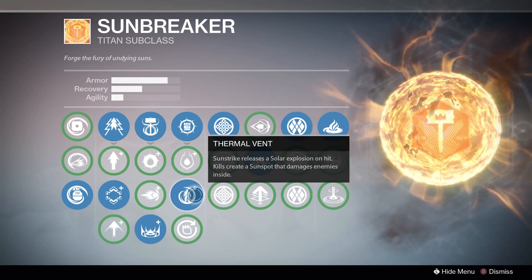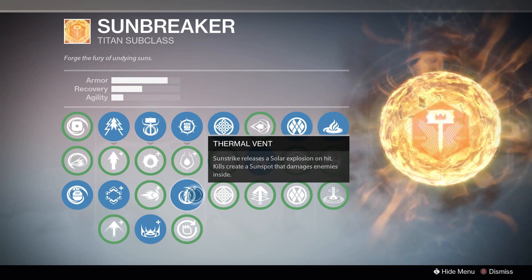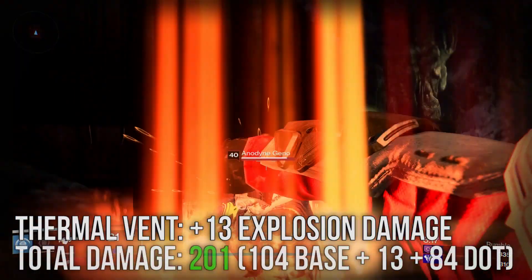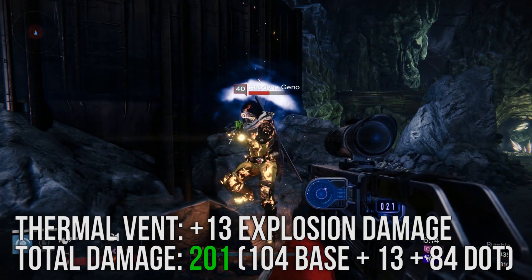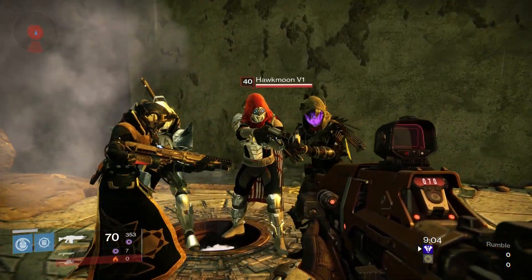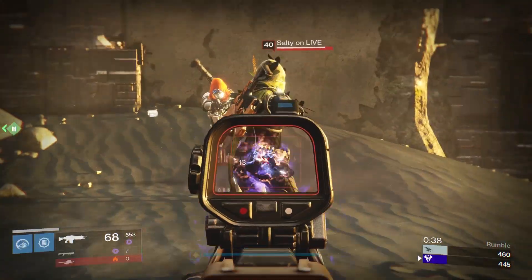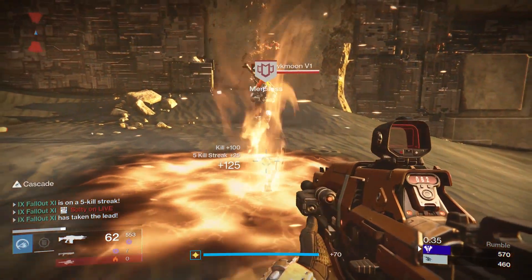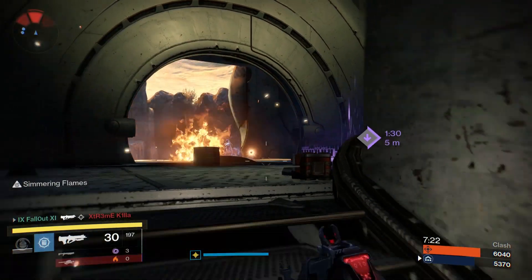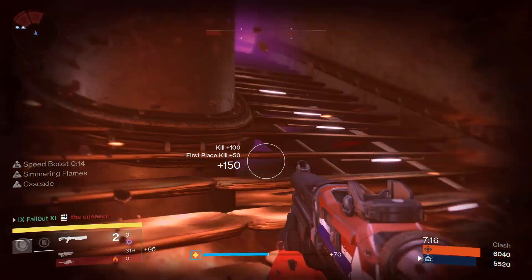Next up is Thermal Vent, which creates a solar explosion on a hit, and if you kill them with your punch you'll make a sunspot on the ground that damages any enemy who walks over it. The explosion deals an extra 13 damage, bringing your grand total melee damage to 201, meaning you can technically kill enemies with just one punch if their armor isn't high enough. The sunspot lasts about seven seconds and does about 95 damage per second to anyone standing inside.